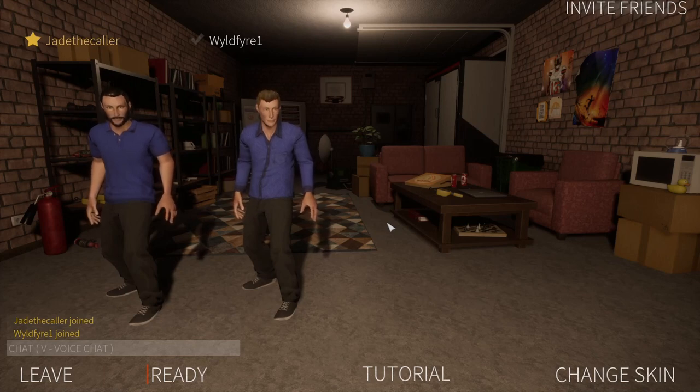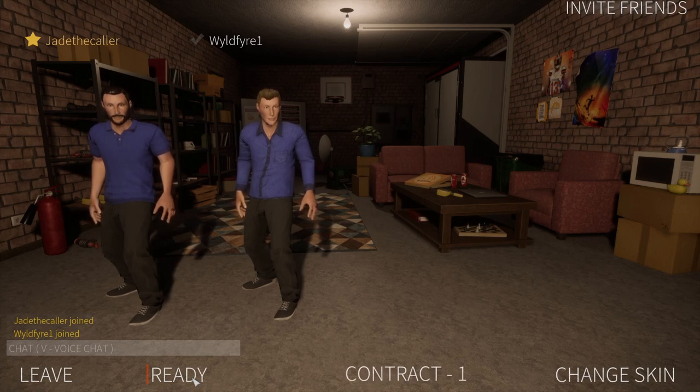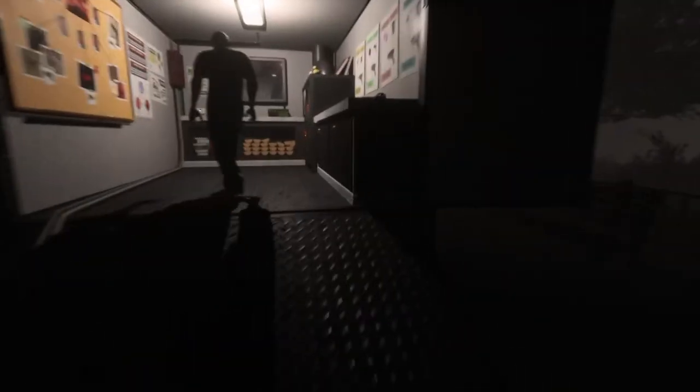All right, contract one on whatever easiest skill we've got, because it's only giving me the option for contract one, contract two, or tutorial. Let's do it — we've lived through other scary games, we can do this too. I believe in us, but I don't believe in demons.